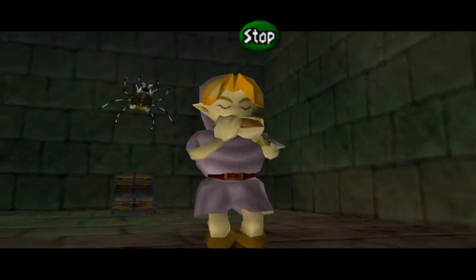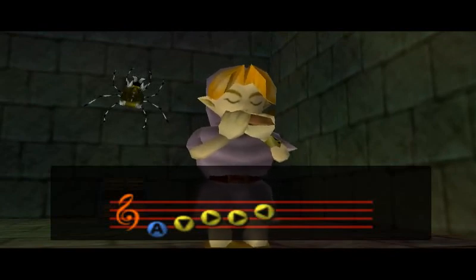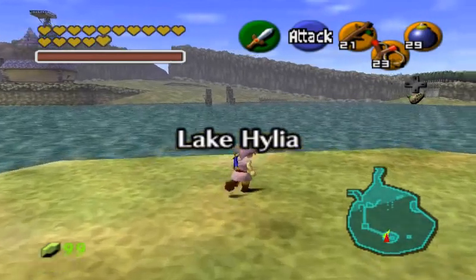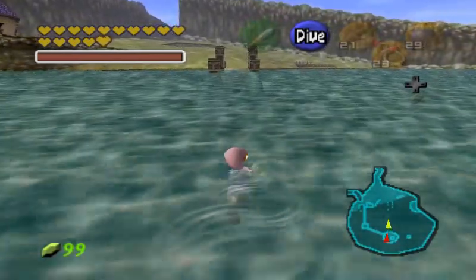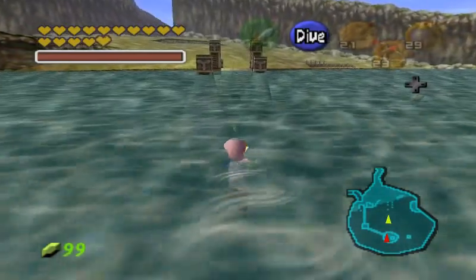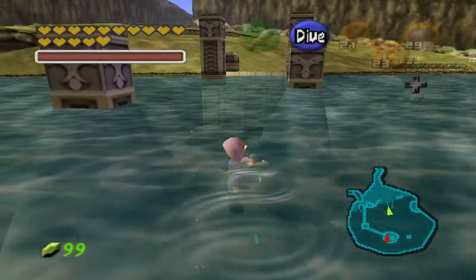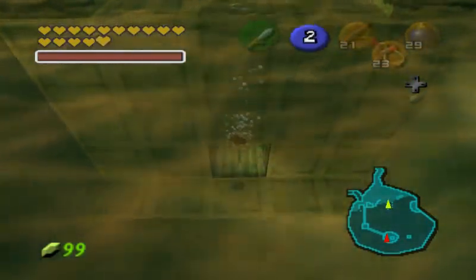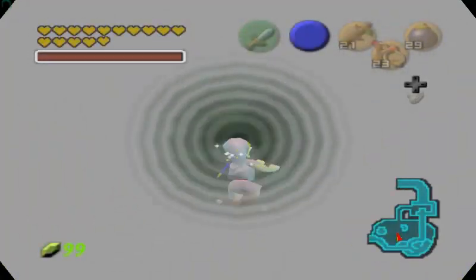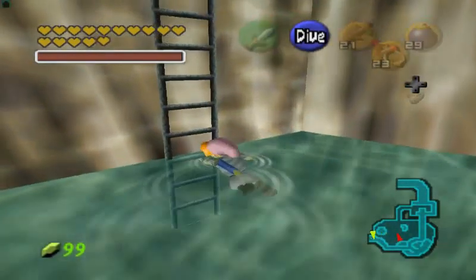We've gotten all of the items that the bottom of the well is gonna give to us. And now here we are in Lake Hylia. The reason for that is I'm now going to go to the Frog Choir, and I think the quickest way to get there is through Zora Domain. And there's that big rupee which has been there for as long as I can remember, but we cannot pick that up until we've gotten the adult's wallet. I can't believe that we're 15 episodes into this series and we haven't even found one wallet upgrade.